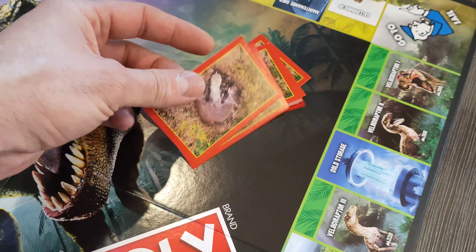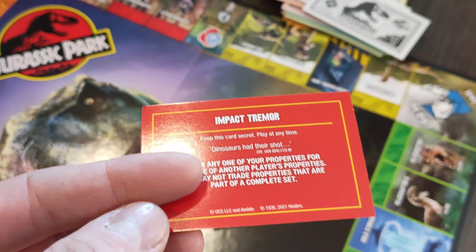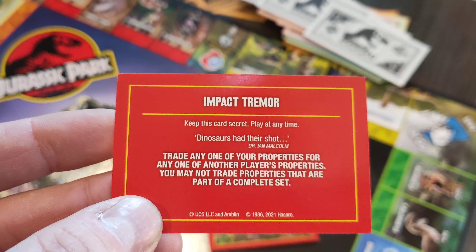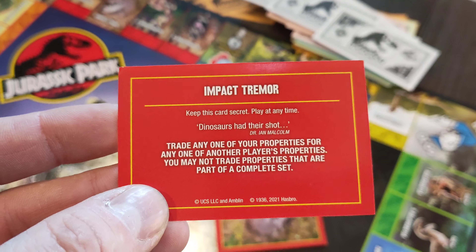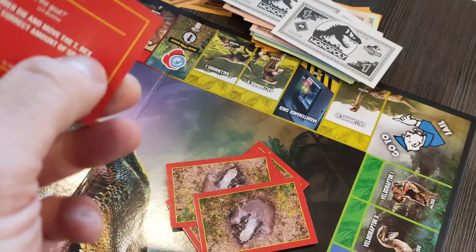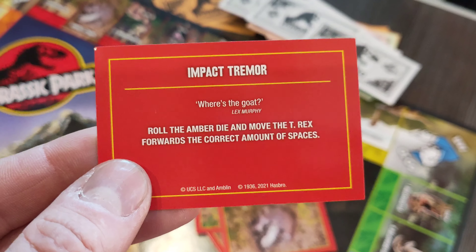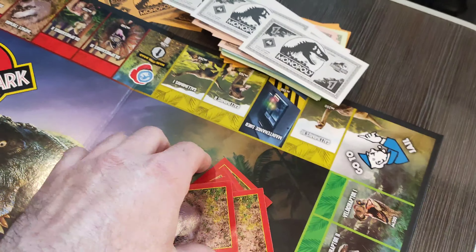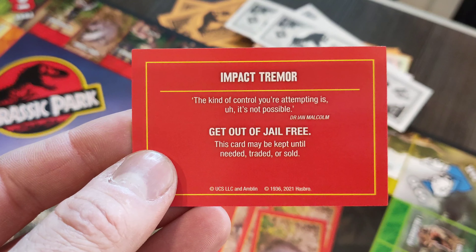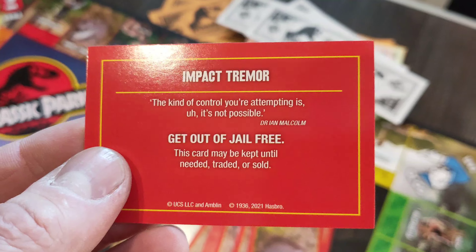And on this side of the table you've got the Impact Tremor cards. This one says keep this card secret — I shouldn't have shown you guys. Play at any time. 'Dinosaurs had their shot.' Dr Ian Malcolm. Trade any one of your properties for any one other player's properties — you may not trade properties that are part of a complete set. Let's pull another one out — Impact Tremor: 'Where's the goat?' Lex Murphy. Roll the amber die and move the T-Rex forwards the correct amount of spaces. And another: 'The kind of control you're attempting is not possible.' Dr Ian Malcolm. Get out of jail free — this card may be kept until needed, traded or sold.